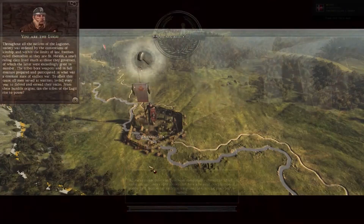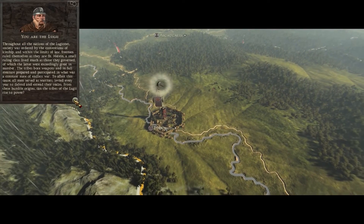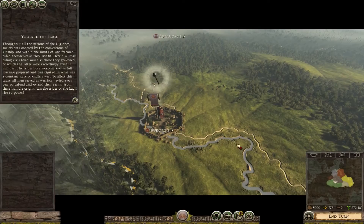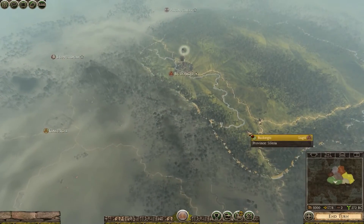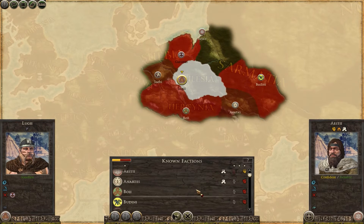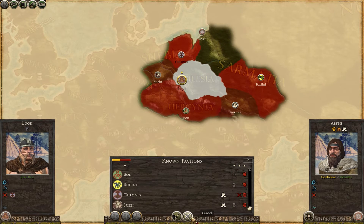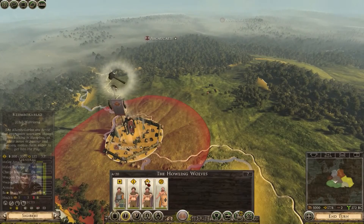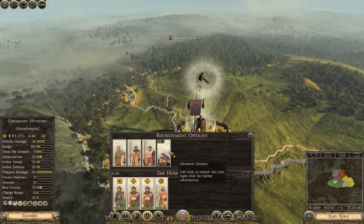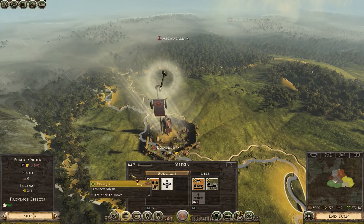I had to make a cut there because it was taking too long to load. Here are the Lugii - no voiceover since the faction isn't in the base game. Let's do this. Our starting mission is to control eight settlements. It's been a while since I recorded Rome 2 footage and I'm excited for it. Wow - everyone hates us, which is really bad. We're already at war with some factions, and more will be declaring war soon.